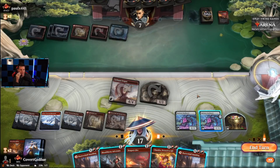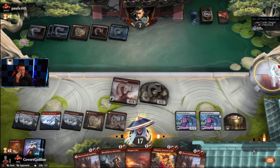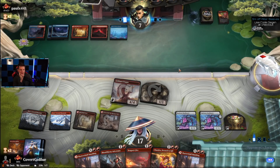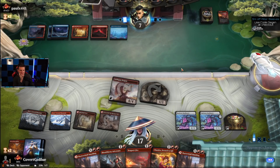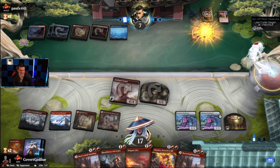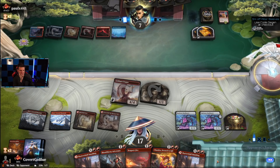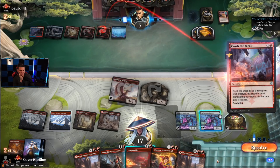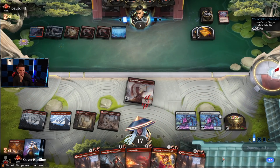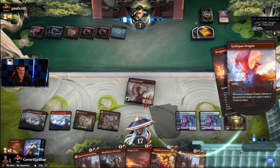This we can't play as a land, we already played our land. I'll pass, pass and draw. We can pay for Jwari on a Dragon's Fire — there's the Jwari. Crush the Weak, okay — what else you got? Next Treasure.